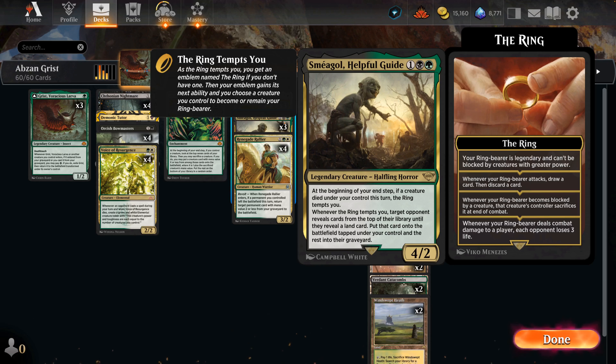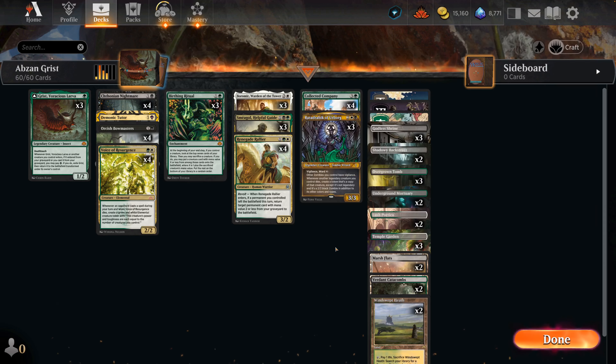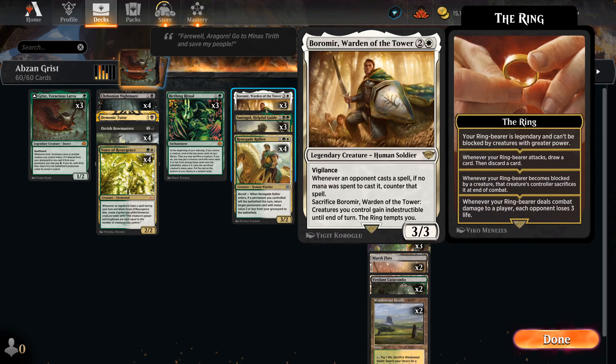On the end step, if a creature died under your control this turn, the Ring tempts you. When the Ring tempts you, you basically mill your opponent's library - you hit a land and put it onto the battlefield under your control.